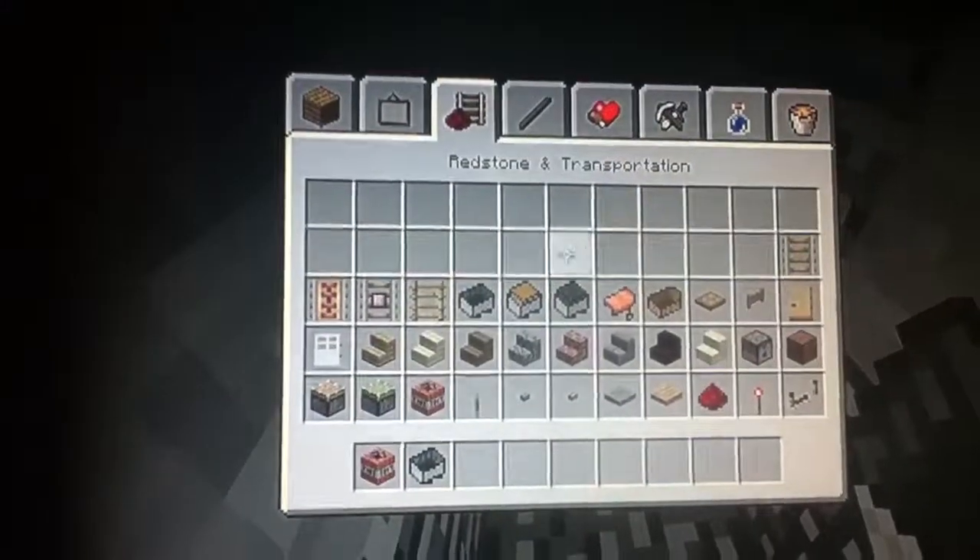You need to put out a rail first, then your cart, and then TNT. Get in the cart and look at that.